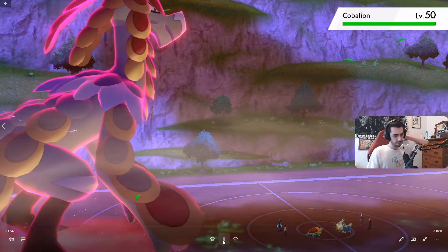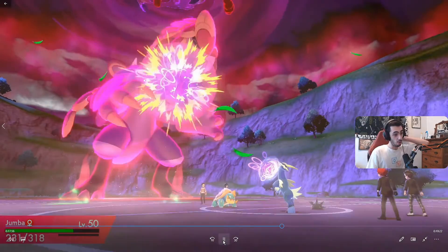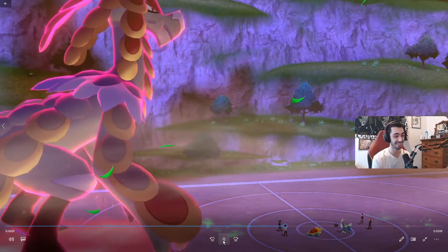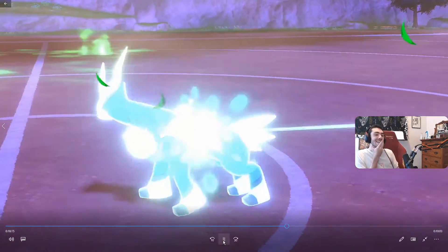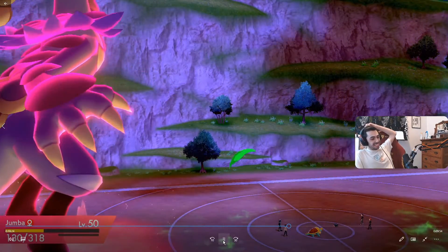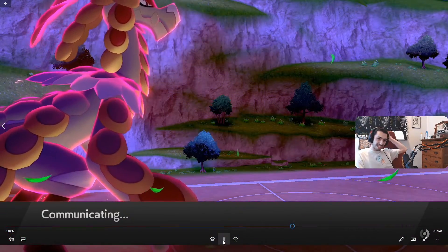They bring out Drednaw — the ultimate boy. This Sucker Punch play to boost their attack is actually really cool; I honestly never would have thought of that. They do have a plus one Zen Headbutt, which we weren't expecting — it was a good tech from them. But it really didn't do much damage, and we don't even have any defense investment. Cobalion doesn't have the greatest attack stat anyway. I honestly think if they had Helping Hand from Pincurchin into Zen Headbutt, that would have done more than plus one. Helping Hand is 1.5x, so it's still looking pretty solid for us.